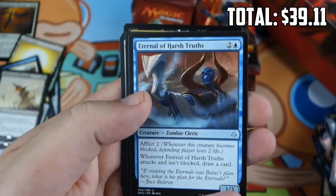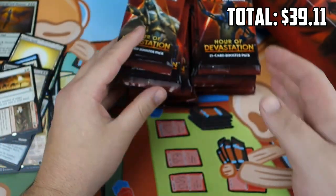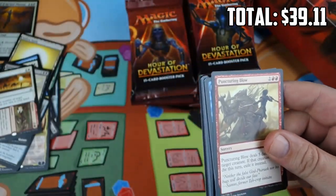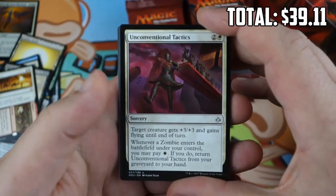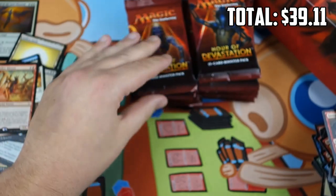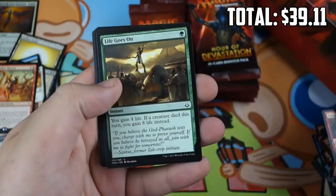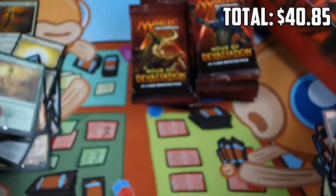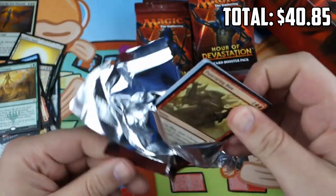Life Goes On — good sideboard card. River Hoopoe, Eternal of Harsh Truths, Struggle to Survive, Leave to Chance. We're one-third of the way through our box. We haven't gotten a Masterpiece, but we've gotten the best Mythic and Razaketh is not a bad Mythic, so we can't really complain. We got Ramunap Excavator, one of the best rares. Hour of Promise is starting to get some hype for a Green-Red Ramp deck in Standard — Todd Anderson over at Star City has been writing about the possibility.